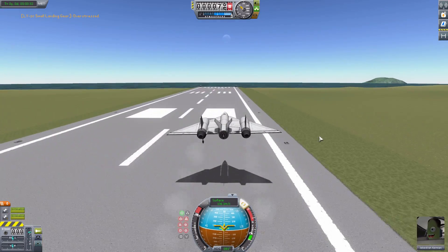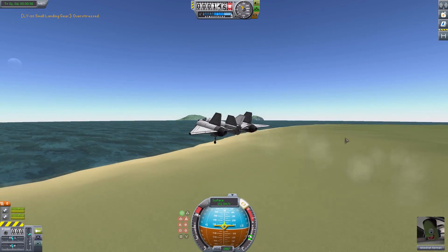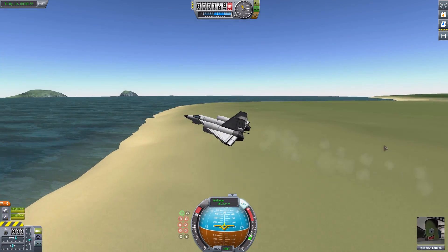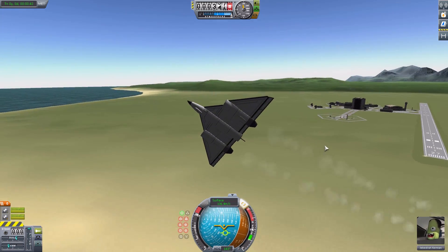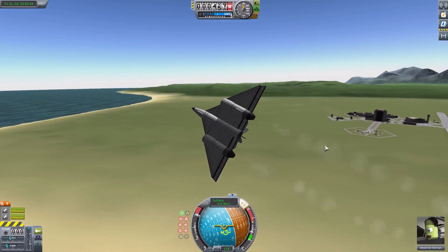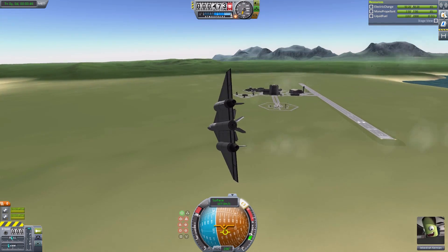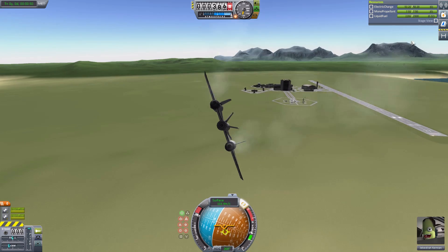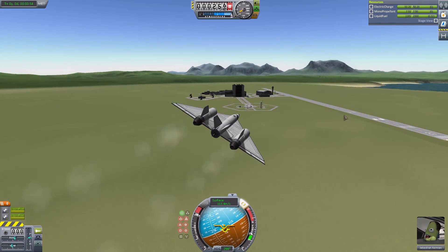Apparently I lost a landing gear — that hasn't happened in my test. Granted I've only tested this plane once so far. Let's turn ourselves around while missing a singular landing gear. I'm going to toggle on our resource view here. We have 2300 fuel in total on this plane.